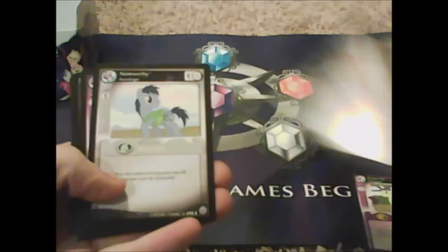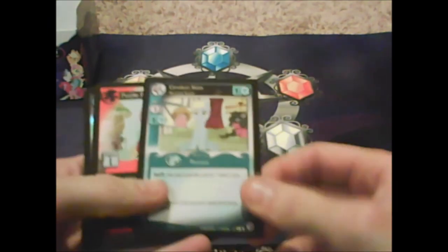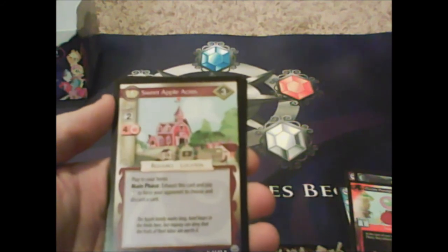So many deck builds possible. Comet Tail, Monitor Everything, Noteworthy, Hungry Caterpillars, Cerulean Skies, purple Parisprite. Sweet Apple Acres — heck yes, this is my rare! 'Plant your home main phase, exhaust this card to pay one to force your opponent to choose and discard a card.' I love it!